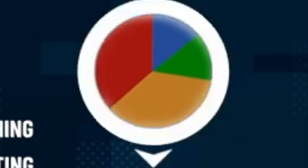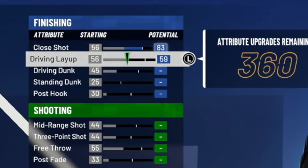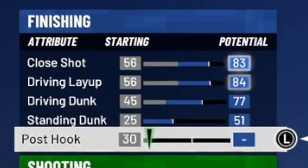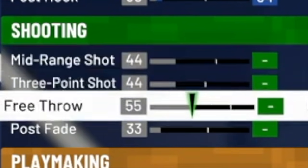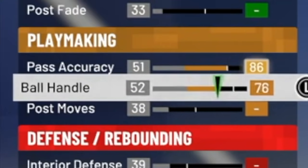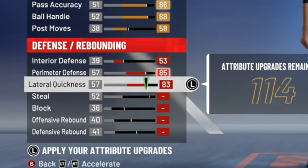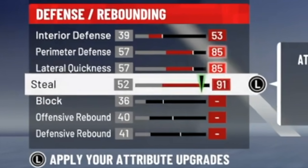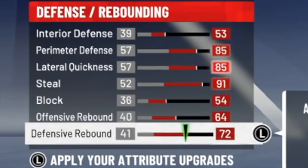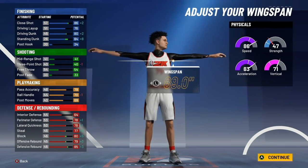For the third rarest build in NBA 2K21, we're going to go to the point guard position and select the half red, half yellow pie chart. Close shot: 83, driving layup: 84, driving dunk: 77, standing dunk: 61, post hook: 34. We're not going to touch shooting. Playmaking: 86 pass accuracy, 88 ball handle, and 58 post moves.